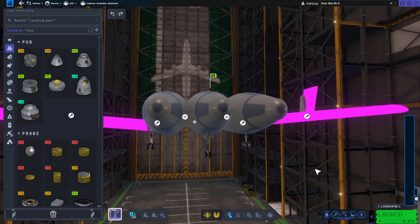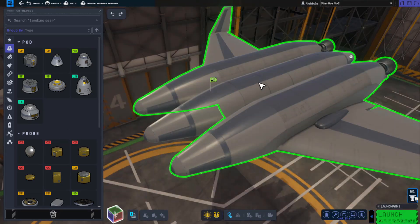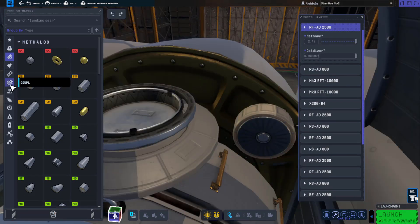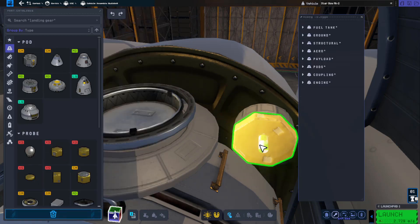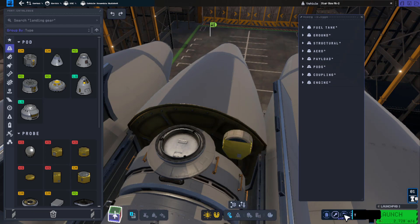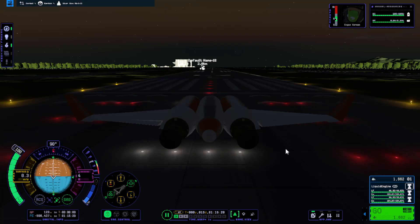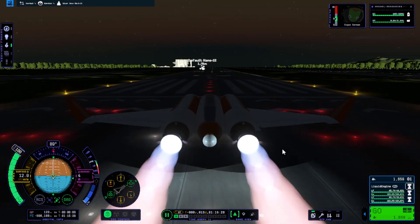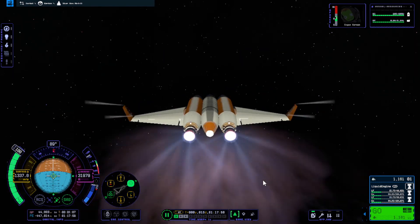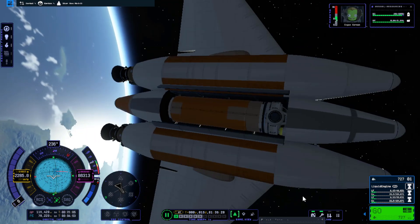Someone in my comments mentioned that the girder segment, or cubic octagonal strut, or what passes for one in Kerbal Space Program 2, was the reason for my medium-sized SSTOs to just fall apart — literally disintegrate or melt, just being loaded up on the runway. After that revelation, I tried removing all that and sure enough, it worked. Almost the first try, I was able to get up into orbit using a medium-sized rocket SSTO. But as soon as I undocked the 36-ton payload from the cargo hold, it bugged out on me.